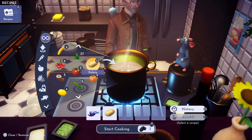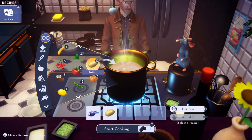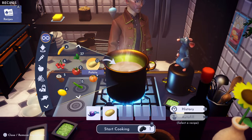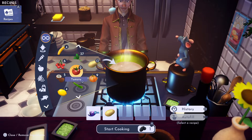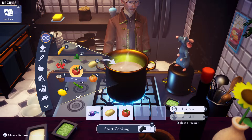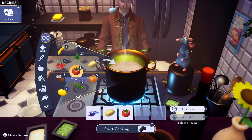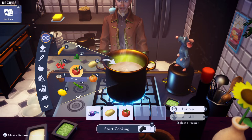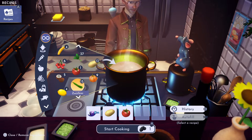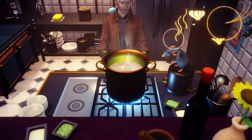And then we are going to need tomato, which I got at the Dazzle Beach Goofy stall. And then I'm going to throw in a zucchini — I got the seeds for that at the Sunlit Plateau. And we're going to combine all that.